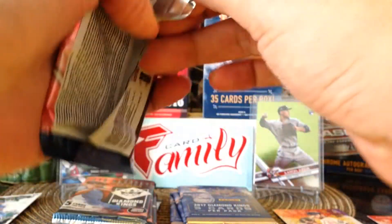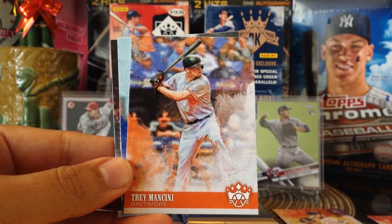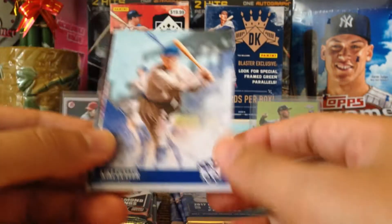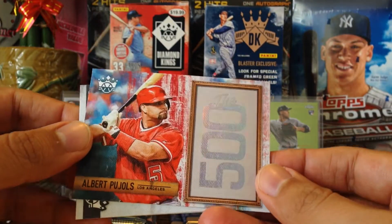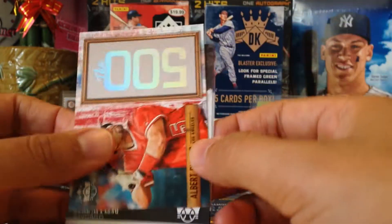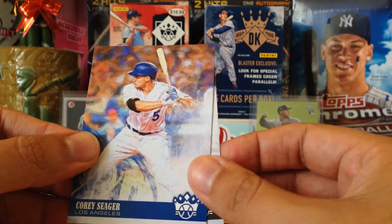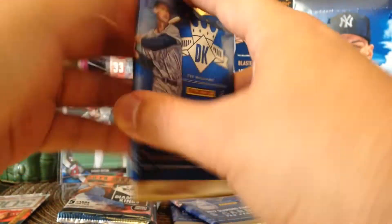Next up, 2018: Trey Mancini for the Orioles. Kiki Cuyler 500 Club, and Pujols — now he's a 3,000 hit club member too. Nice insert, Luke Appling, and Corey Seager — shout out to Pepino, man.